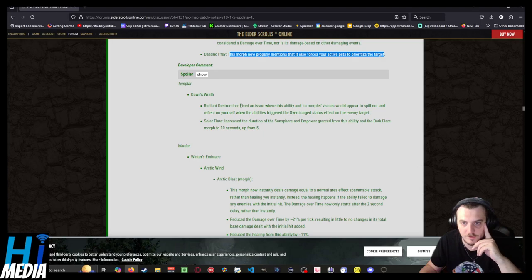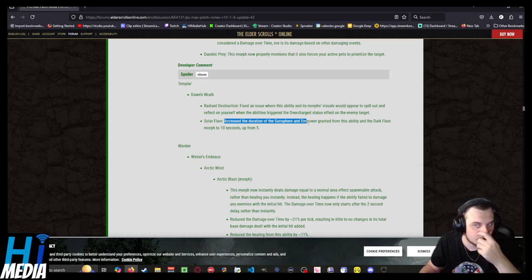Templars: Divine Wrath and Radiant Destruction — they fixed a bug. Soul of Fire: increased the duration of Sun Sphere and the Empower granted by the Darkflare morph up to 10 seconds from 5.